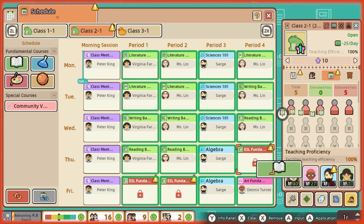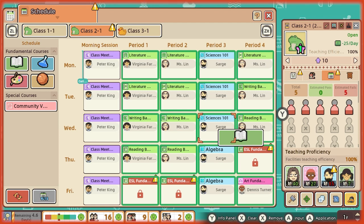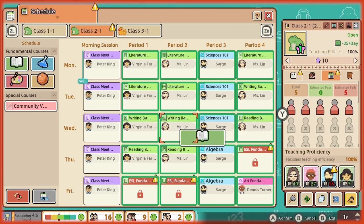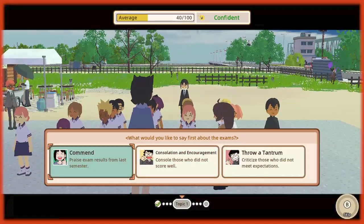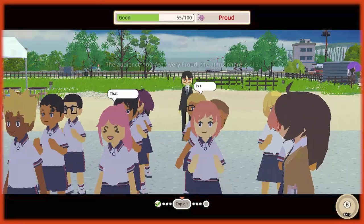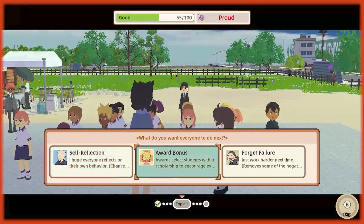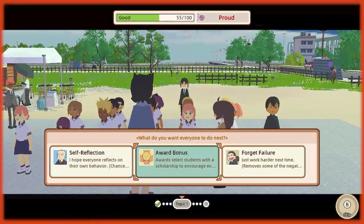There's a surprisingly deep level of customization and management to delve into. It has some unique mechanics, like starting off the semester with a speech at assembly to inspire your students and provide buffs. Unfortunately, the UI isn't adjusted, so half the text is missing or simply trails off screen, leaving you to guess what you should press.